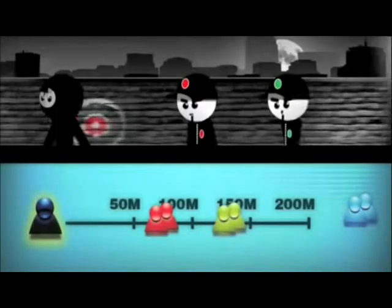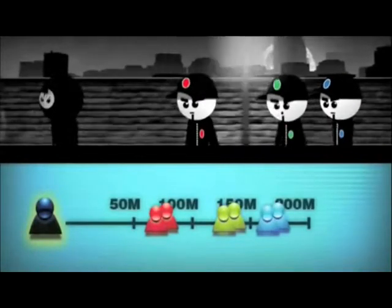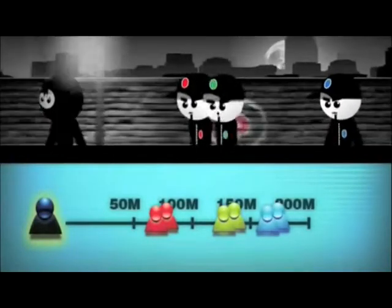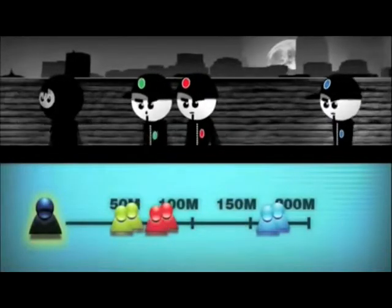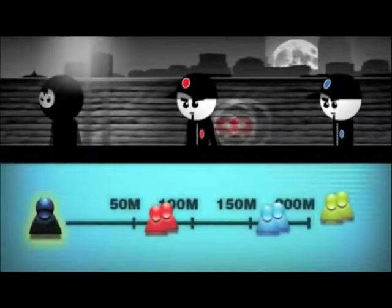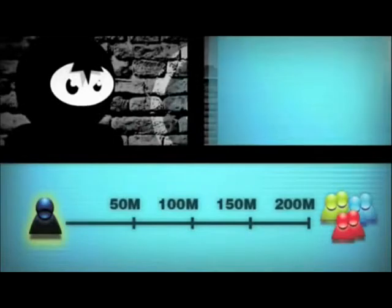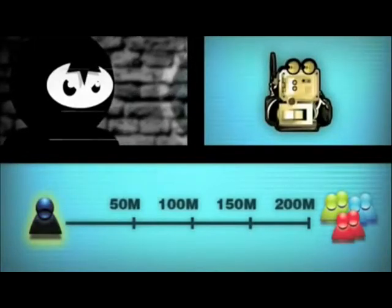For example, the red police team is 50 to 100 metres away from the gangster; the green team is 100 to 150 metres away; and the blue team, 150 to 200 metres. When a police team gets closer to the gangster, it moves to the left, and vice versa. If there are no police teams on the radar, the gangster is more than 200 metres away from the policemen — or the gangster has switched on a jammer. More about the jammer in a moment.